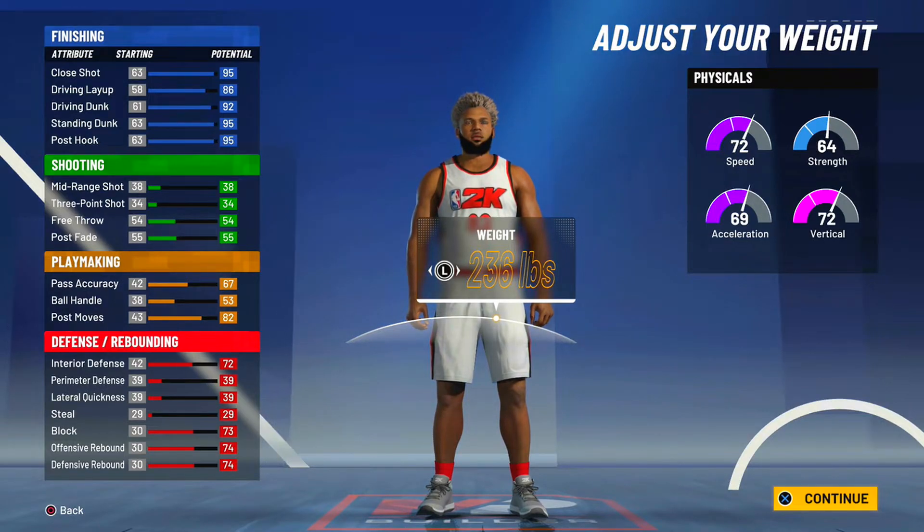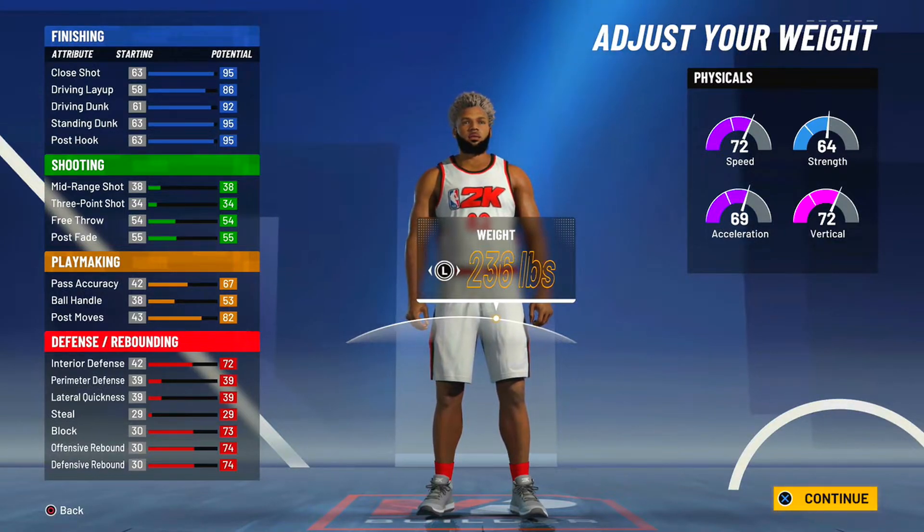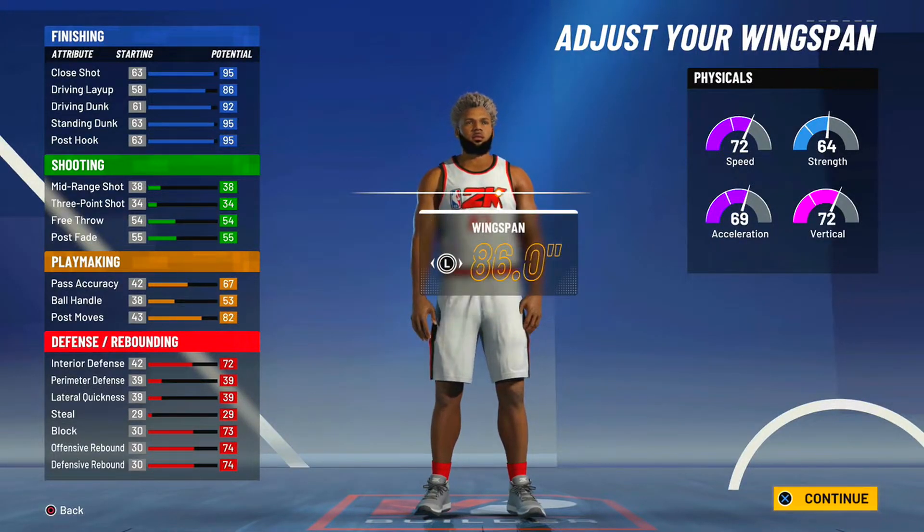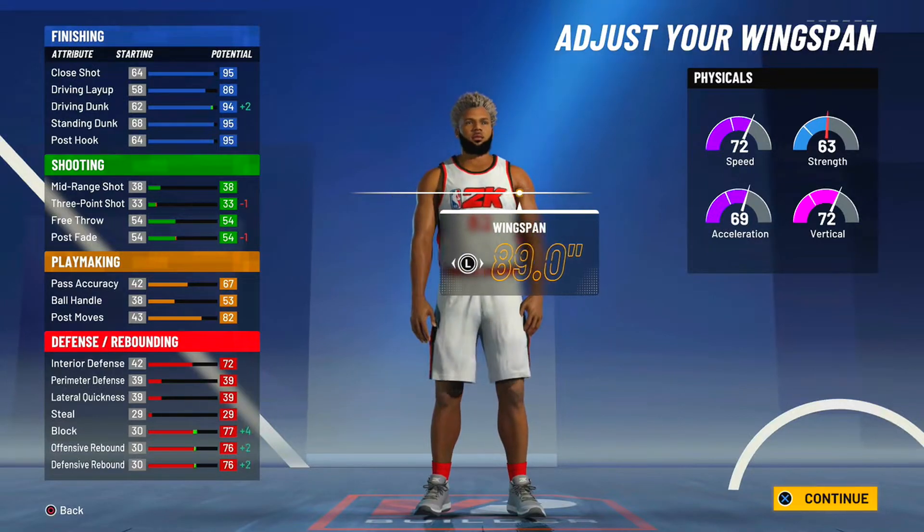For weight, I'm actually going to keep it the same. I don't think maxing weight on center builds is the best way to go this year, because you're going to lose a ton of speed and acceleration — and you definitely want those on this build. I'm going to leave the weight at 236 pounds, right in the middle.